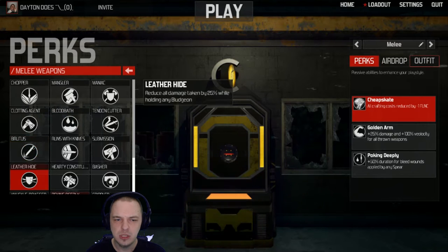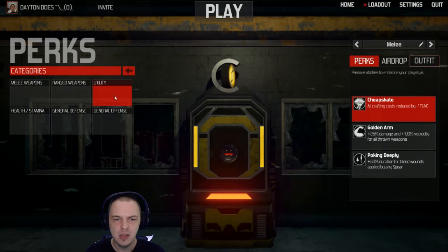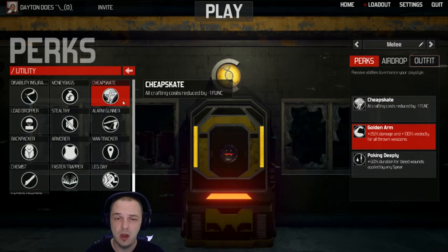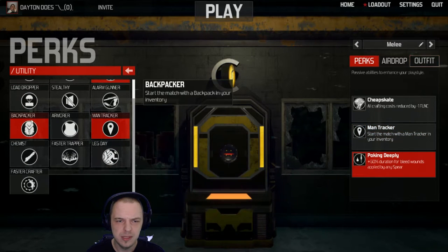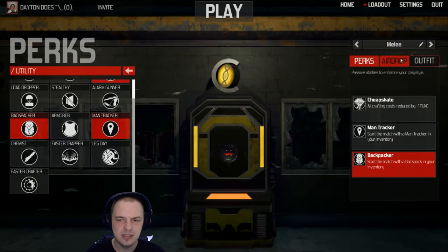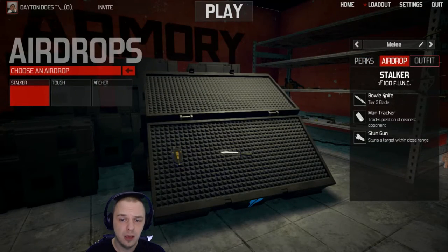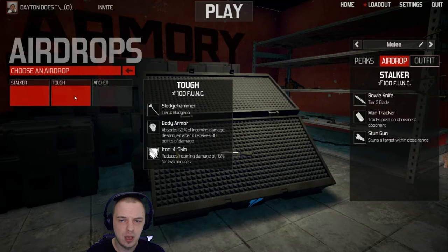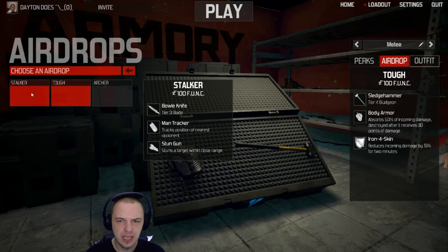I enjoy mixing up the different options, trying out a melee heavy build or a utility build. It generally offers some nice replayability. So I will go for a utility build, I'll replace my golden arm and get the man tracker so I can see where my opponents are. And then we'll get a backpack so we can start the match with all of our inventory slots. For a hundred funk, which is the currency, you can get airdrops. This is the stalker airdrop. We'll go for the tough airdrop since we already have the man tracker.